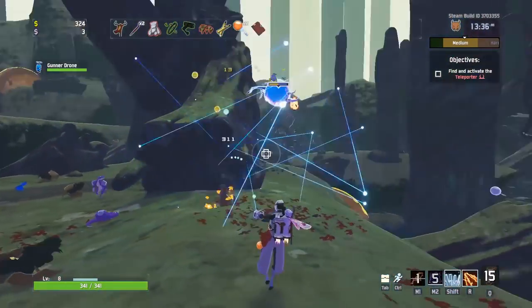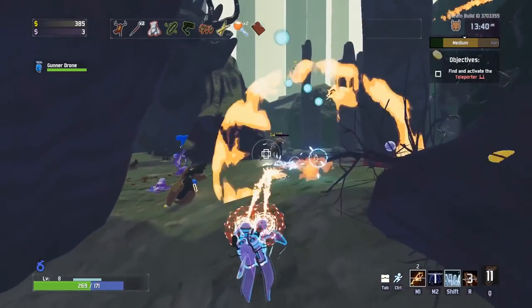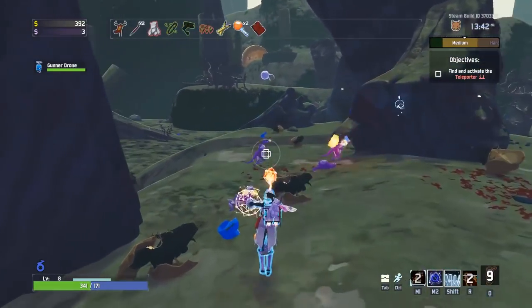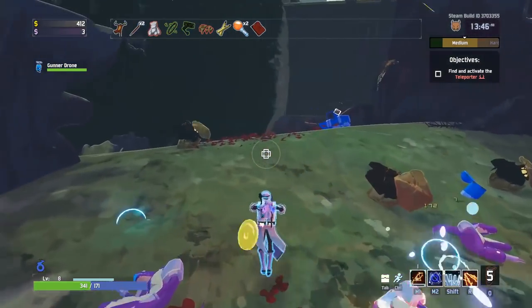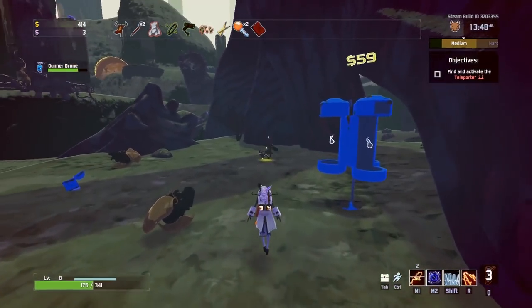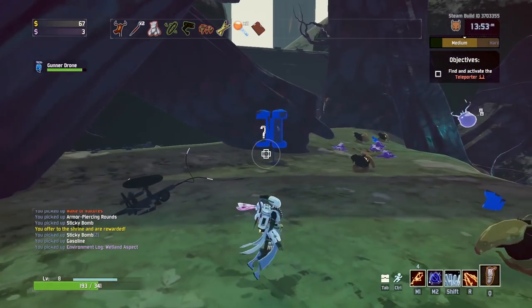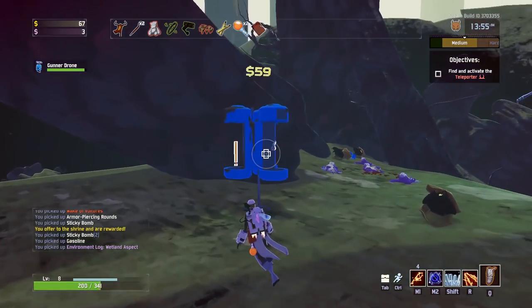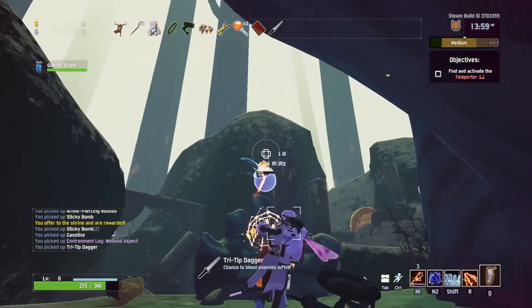Things attack me! You're an elite - get rid. There we go. Now I've got plenty. Let's repair the crash satellite thing. You pick up environmental log - wetland aspect. Very expensive, those things. Chance to bleed enemies - nice.